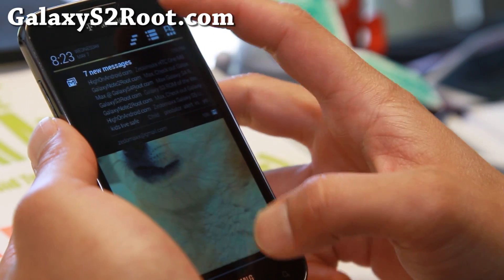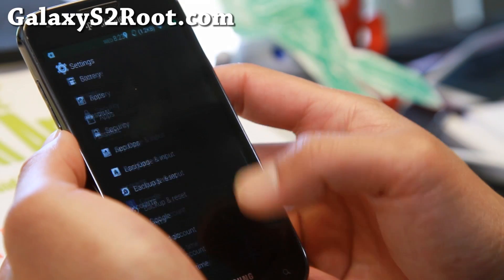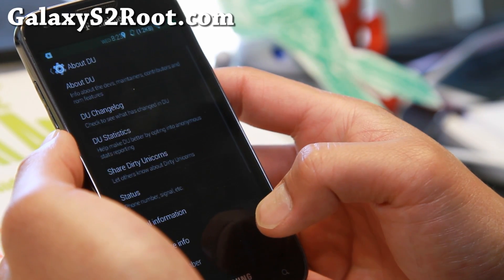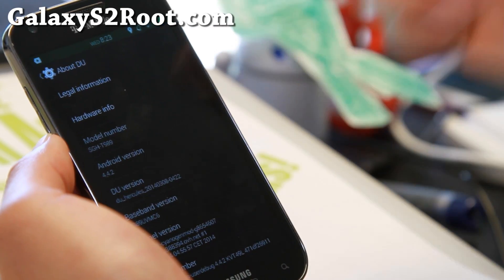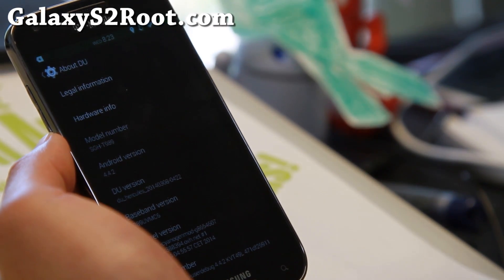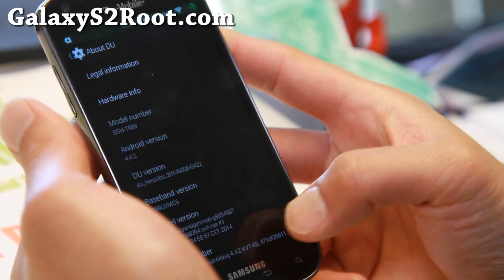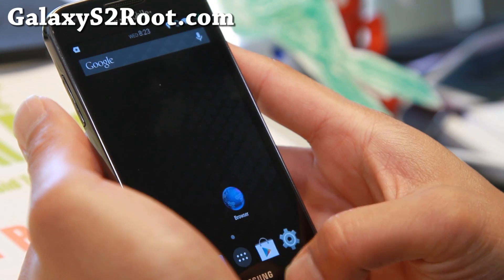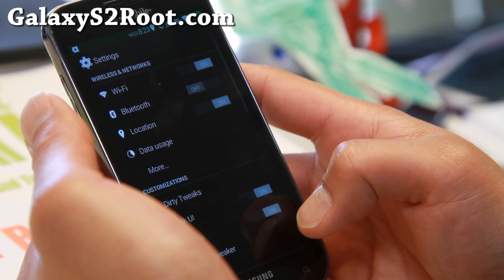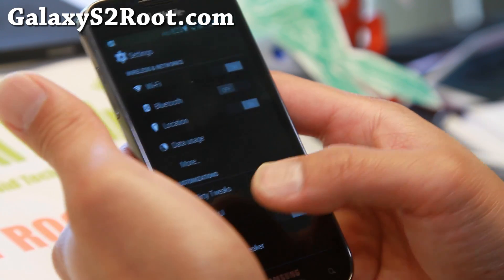This is an Android 4.4.2 ROM. It is actually ported off another Galaxy S2. It is a very nice ROM — it works flawlessly out of the box. 4.4.2, and it is really fast. There's actually no overclocking on this one, but I find it is actually faster than most of the other AOSP ROMs I've been trying lately. I really like it.